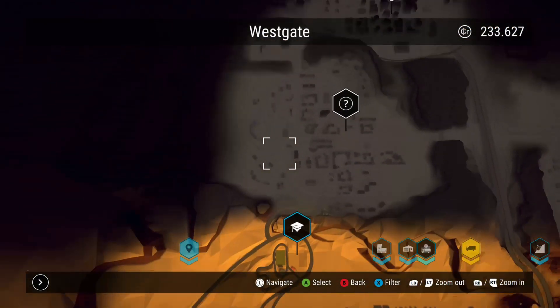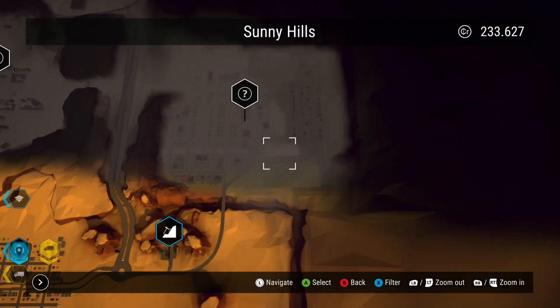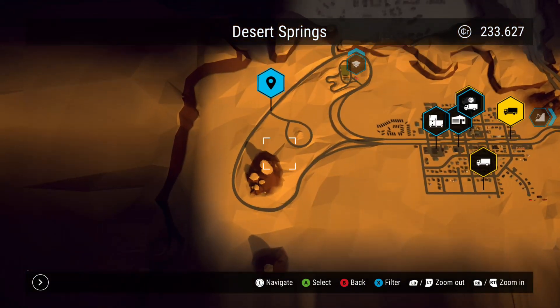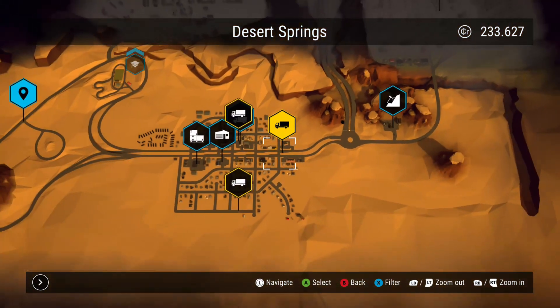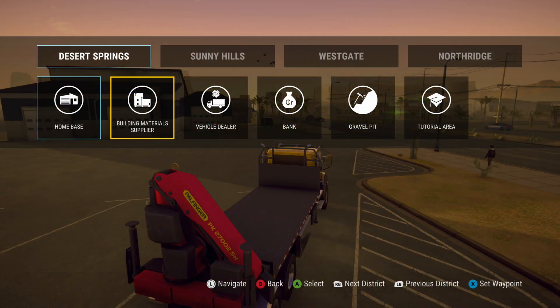This is your map — you've got the initial starting area and then the others that are greyed out, which you have to unlock as you progress through the game, similar to unlocking vehicles. You can zoom the map in and out; it's standard stuff. It's quite a simple map and I don't think you're ever going to get lost.